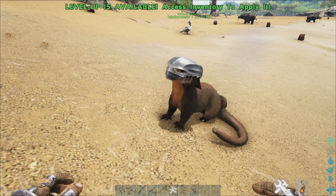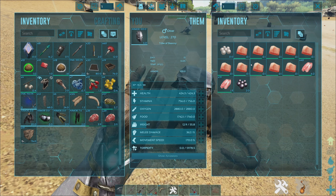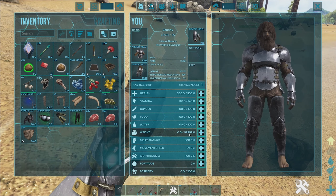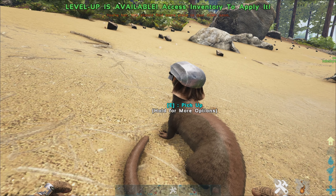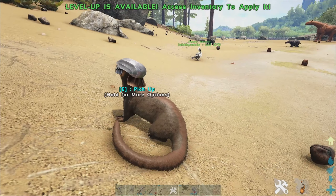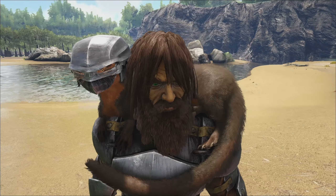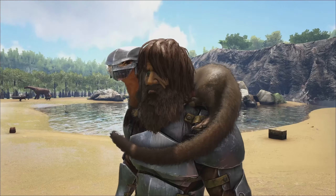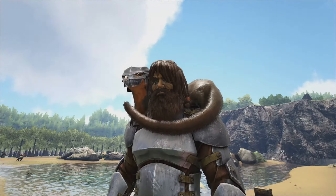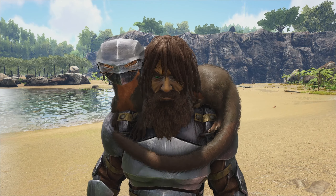It also has the same sort of effect as the Jaboa — it's a backpack. So anything you chuck in this inventory, any weight you chuck in here, when you pick it up it will only be half on your inventory. I'm in creative mode so I can't show you that, but anything you put in its inventory and then pick him up will be half the weight on your inventory — you'll be carrying half the weight of what this guy's carrying. Like all shoulder creatures, they will actually fight back when you're being attacked — only about 5-6 damage. But just be wary that this guy can be hit while on your shoulders, so he may die.